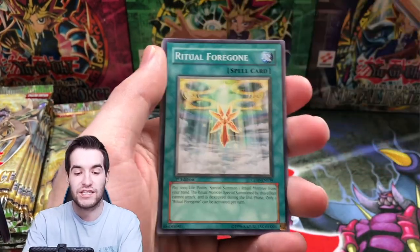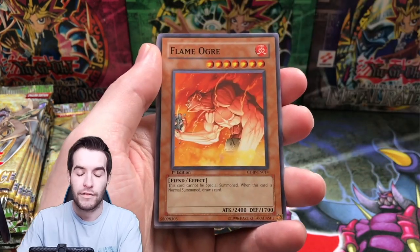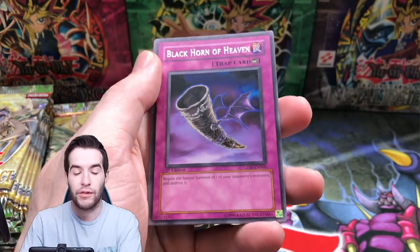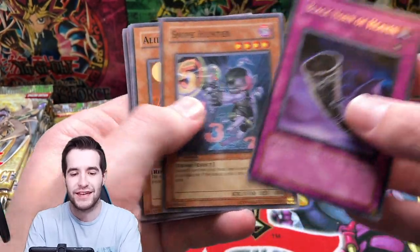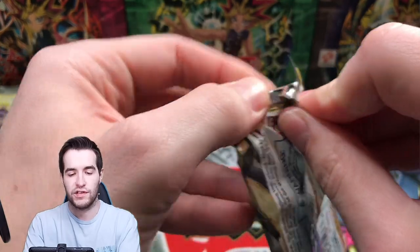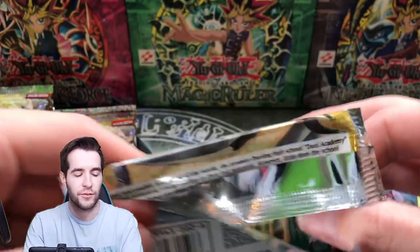There's a Barrier Statue of the Drop, Ritual Foregone, Combo Fighter, Flame Ogre. Black Horn of Heaven — that's a nice ulti. I don't think it's too expensive, but definitely a good one. I think it's worth maybe like $10 as an ulti, which is not great, but it used to be really good.